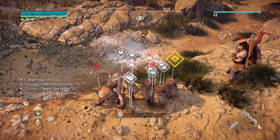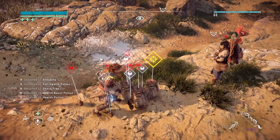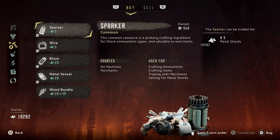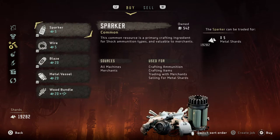So now you have unlimited potions and traps that you can sell to vendors and of course you get unlimited metal shards from that, and you can buy any resource you need for crafting arrows, traps, outfits, weapons, stuff like that.